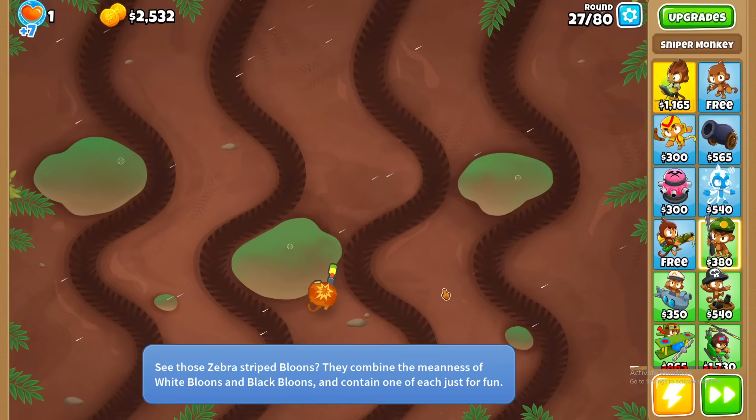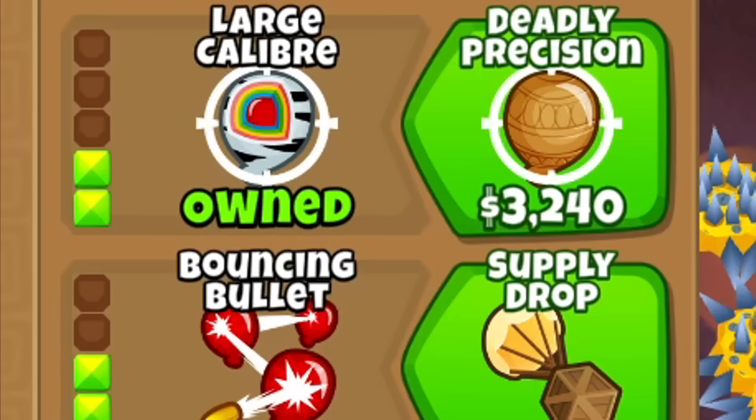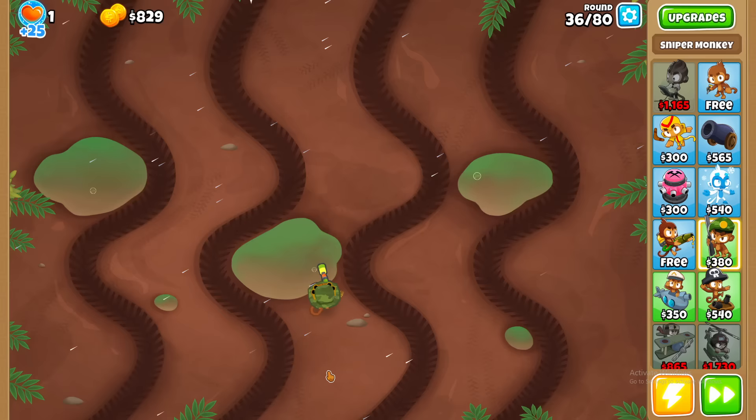Look how close this was. Why is this game giving me adrenaline? My ancestors got excited by chasing mammoths off cliffs, but I'm feeling enthralled by seeing three green squares next to each other. And now the Bloons die before they even come on screen. Dead before they even exist.